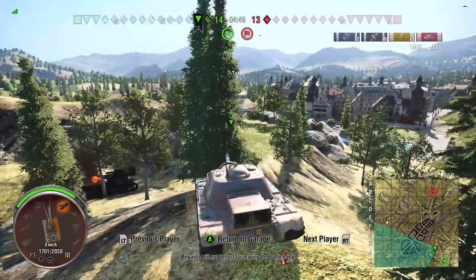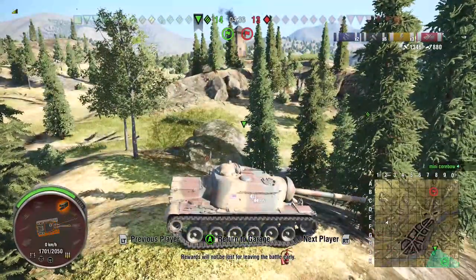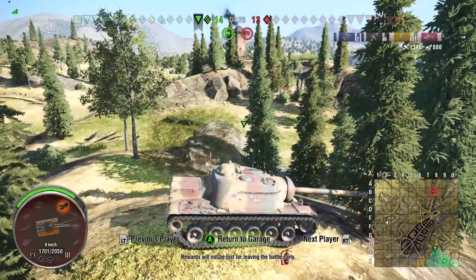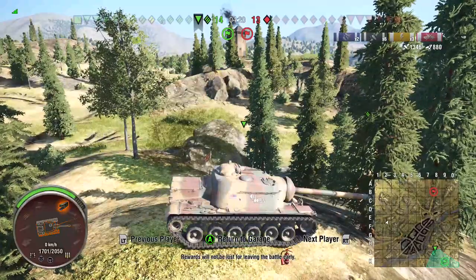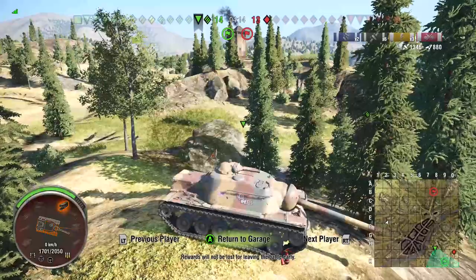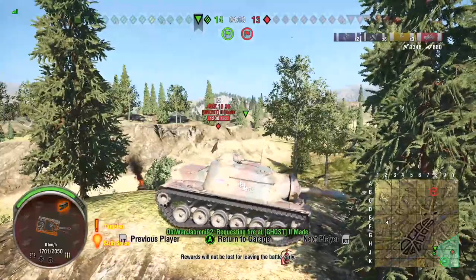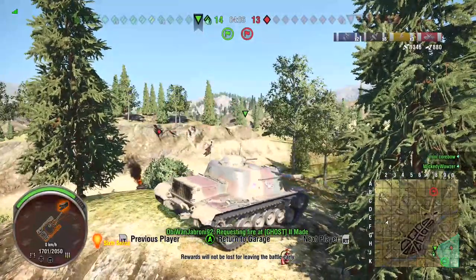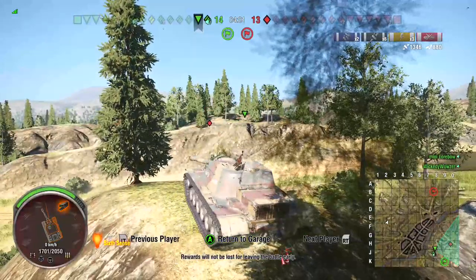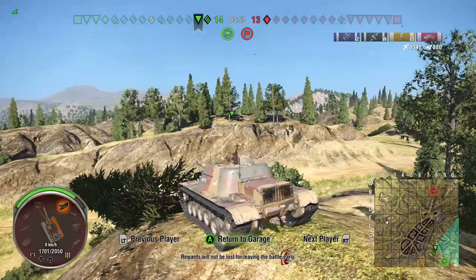To deal with a scout by yourself in the E3 is usually a losing battle unless the E3 makes a vital mistake. It's a waiting game here. If you notice, the scout pops up just at the right times — he disappears for a while and then reappears in certain locations. He pops up in H0 and doesn't really do anything; I think he's just gauging where our teammates are.